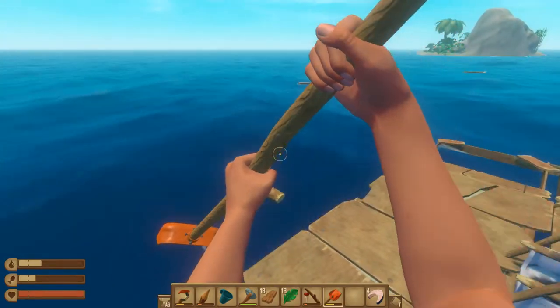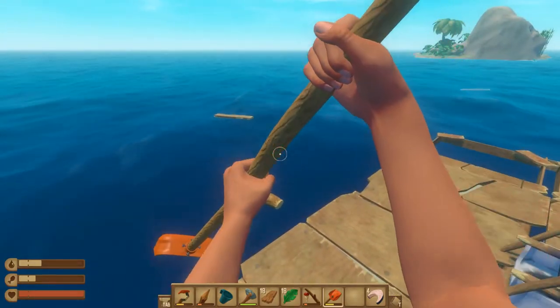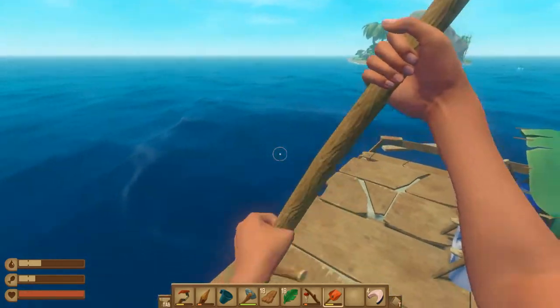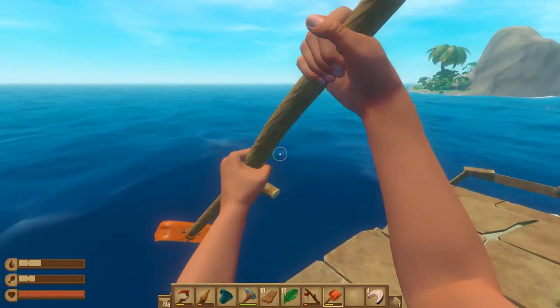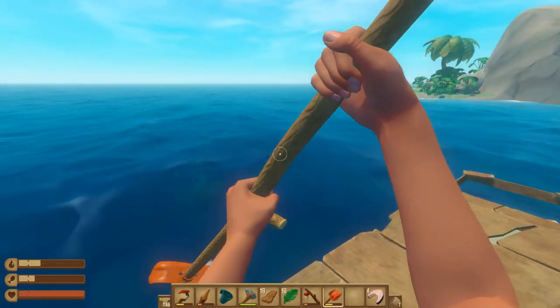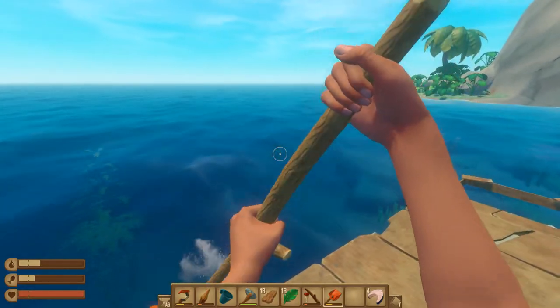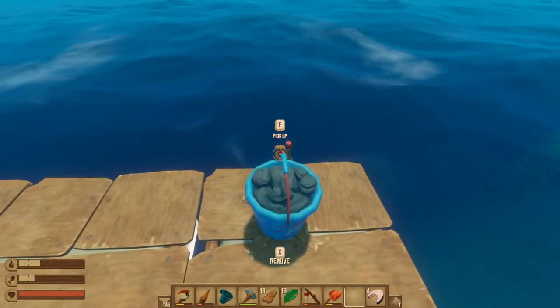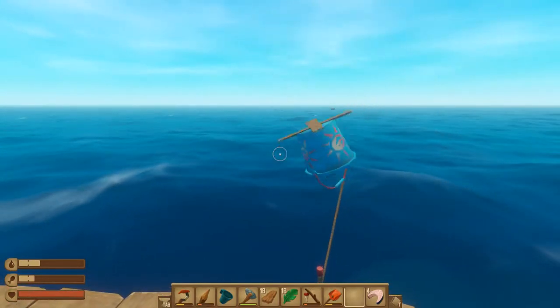I want to see if we can start getting some research going — see if maybe we can get some farm plots going, get some metals and all that stuff. I did come across a sort of derelict raft and I found some hinges, so we can go ahead and start researching that. And now we'll go ahead and drop the anchor.